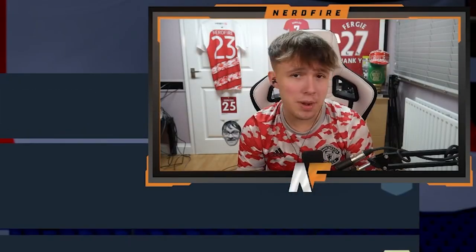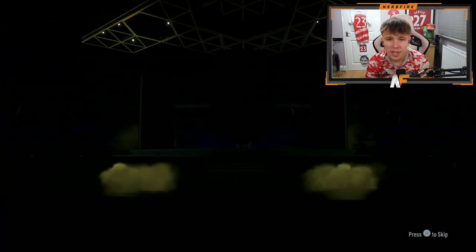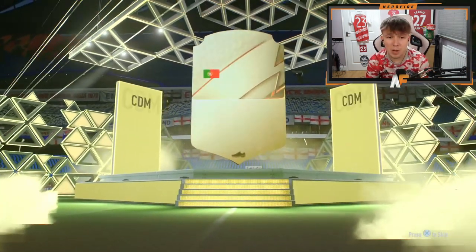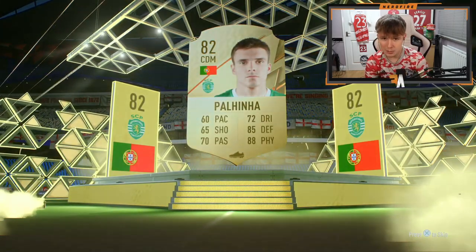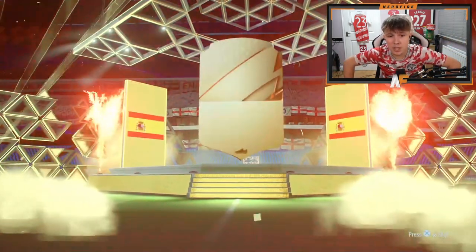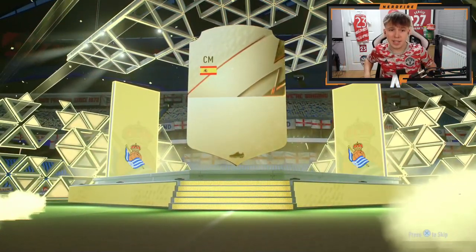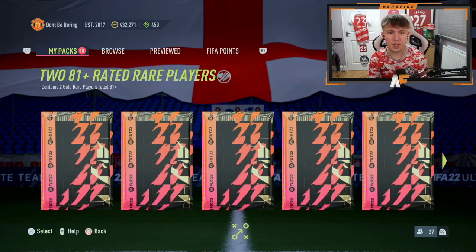Time now to get through these 20 81-plus packs. First one up - not even a board in the first one. 82-rated Palahina. Number two of these 81-plus packs - a board, Spanish central mid - it is going to be Merino. Okay, number three - please be kind and show me a walkout somewhere.